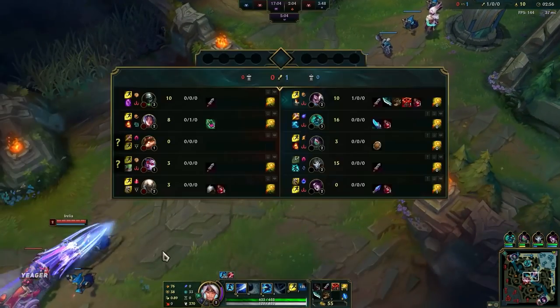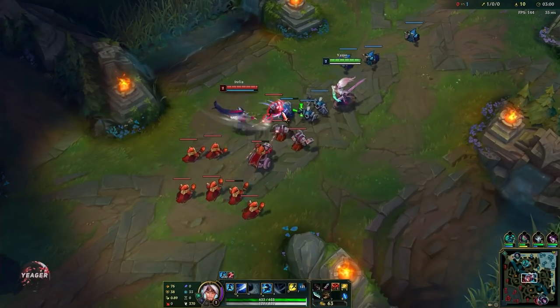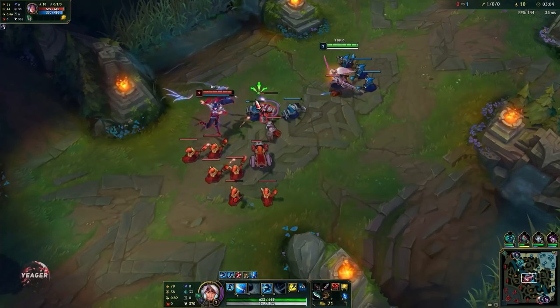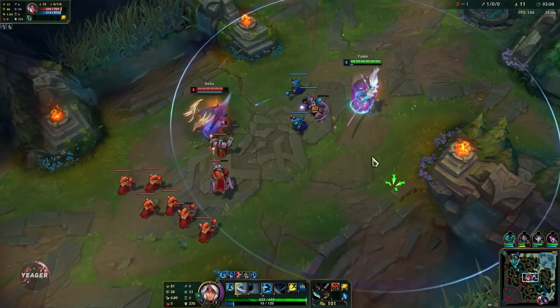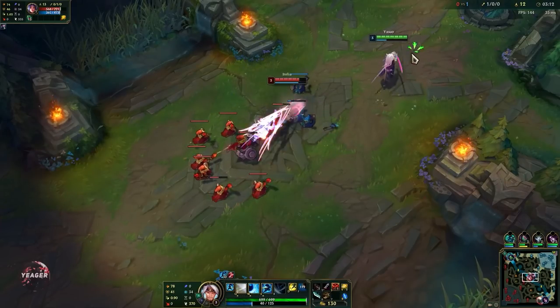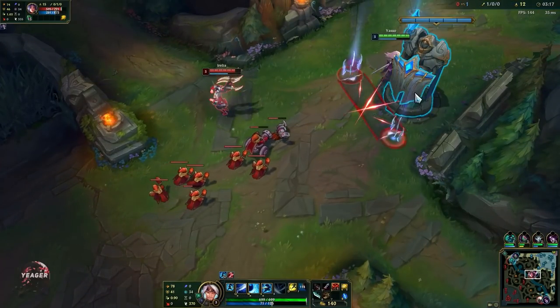It also gives you a lot of mobility, so in case you get ganked you can escape. Another really cool thing you can do on Yasuo is that you don't have to EQ on top of the opponent — you don't have to do that always. If they stand next to a minion, you can EQ to the minion and then try to hit the opponent with the AOE damage. That's a really good way to poke people.